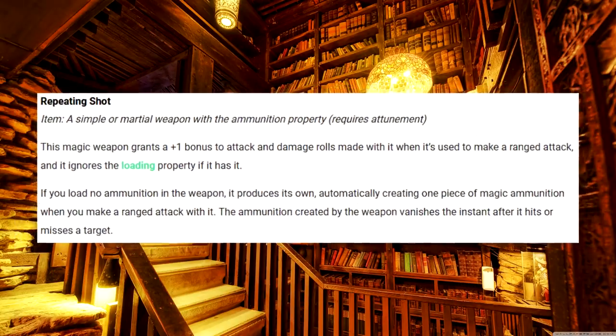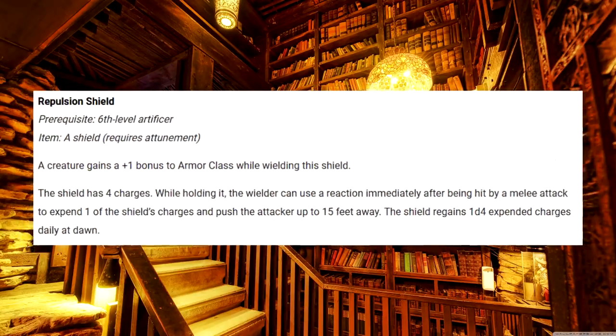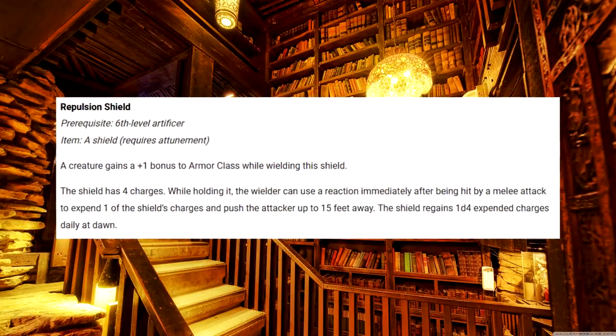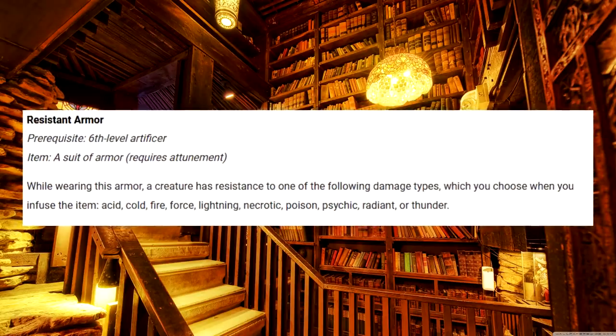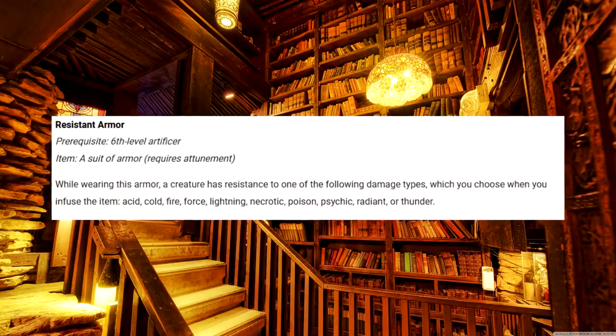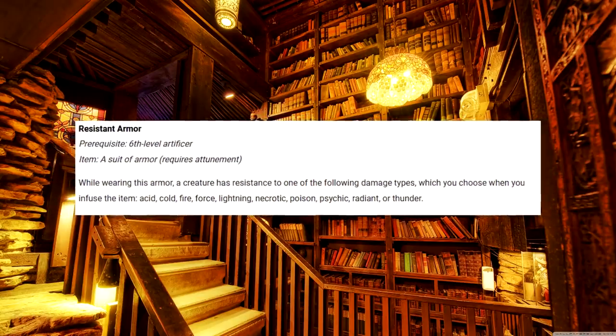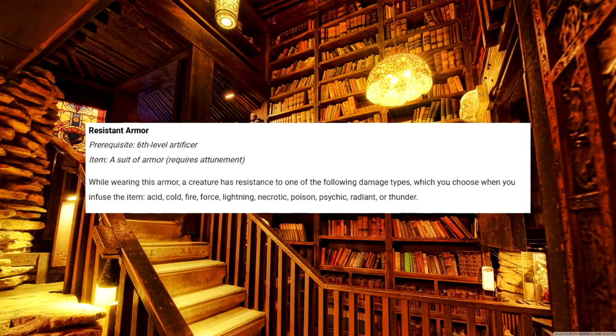Repeating Shot. Now you can finally have that crossbow six-shooter you've been waiting for. Repulsion Shield. Combined with the Radiant Weapon, your irritation level will be so big that the DM will just refuse to hit you anymore. Resistant Armor. It does exactly what the name implies. This is actually a really great infusion, because if you happen to go into a desert or a tundra, not only will you be weather resistant, but most enemies in those types of places have an elemental damage gimmick, so you can just swap the resistance type to whatever you need.